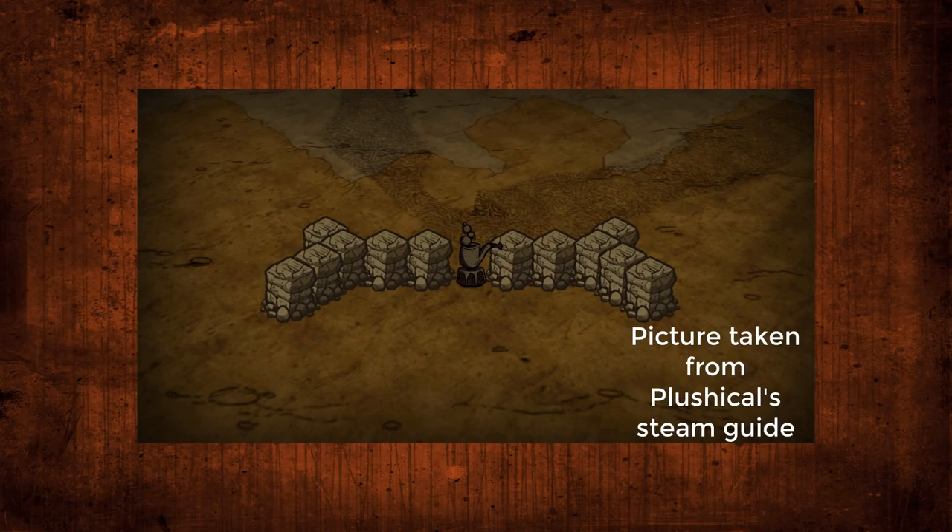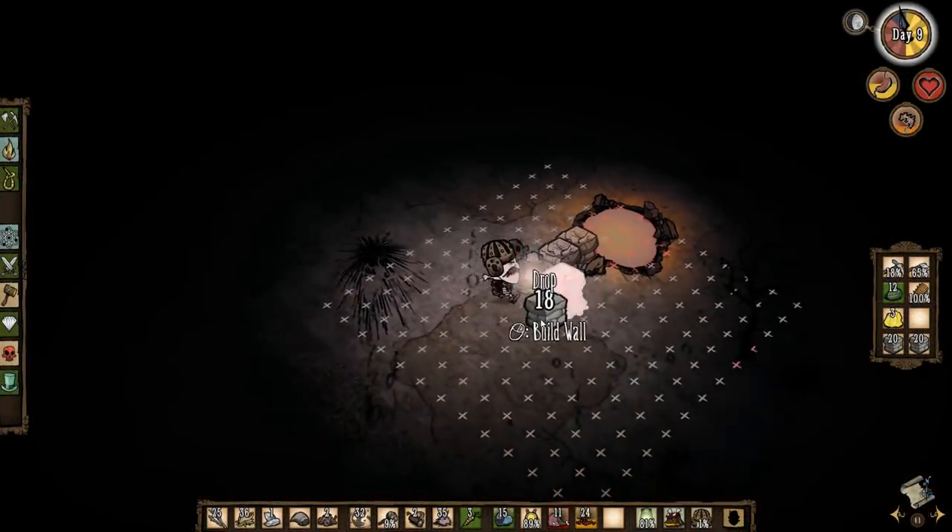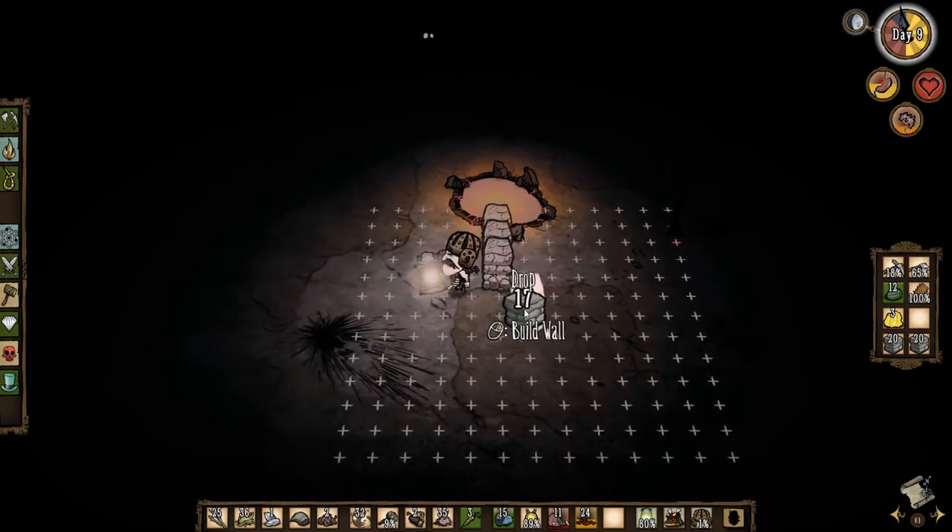Method 2 is to build an X shape out of walls and put statues in the middle. The larvae will think they can walk through the statues and get stuck, meaning you only have to fight the dragonfly, same as the last method. This design requires you to find a spot far enough away so that when the dragonfly spawns larvae they get stuck in the X design, but close enough so that the dragonfly doesn't fly away mid-fight. Method 1 is safer than Method 2, but Method 2 takes much less resources and time to set up.